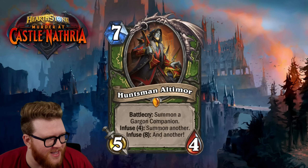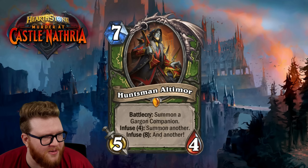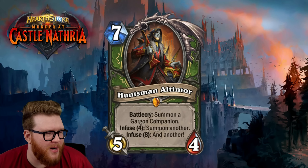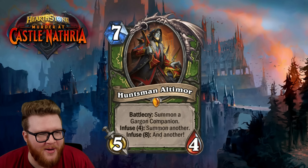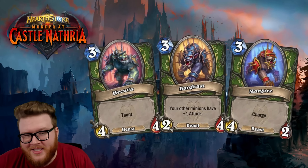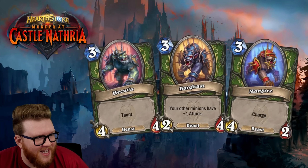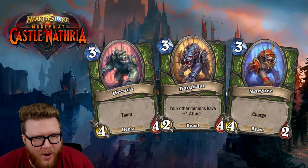We've got more cards. This is Huntsman Altamore, a new Hunter legendary for Castle Nathria — a seven mana 5/4. Battlecry: summon a Gargon Companion. What's a Gargon Companion? Well, it's an animal companion that's a beast, but they have different names: Cubby, Bargast, and Margor. They're all Gargons.